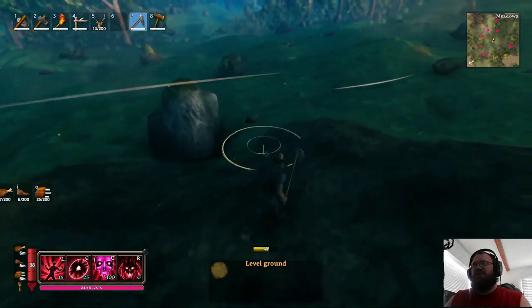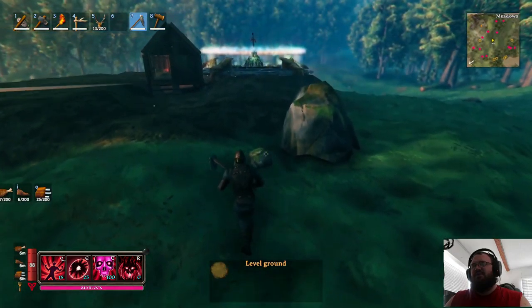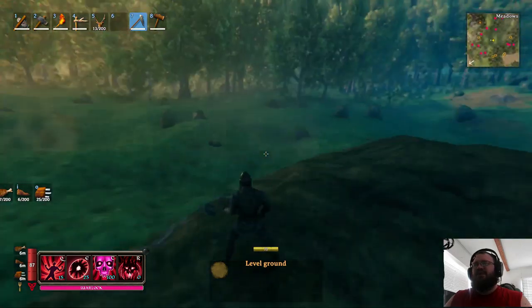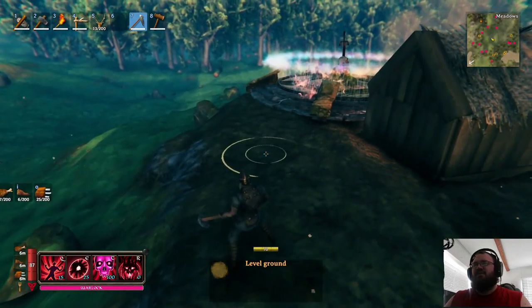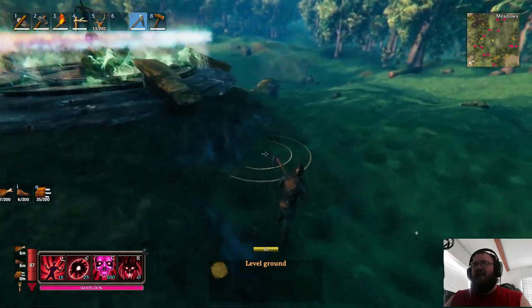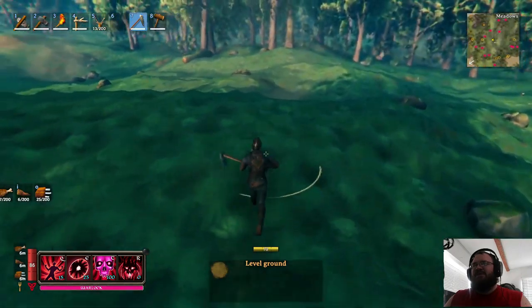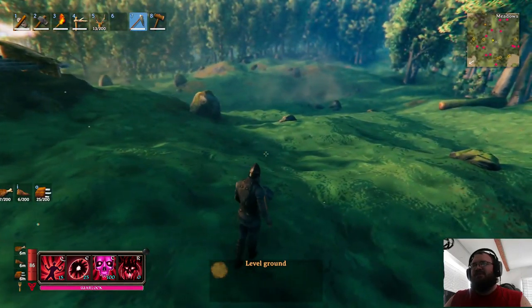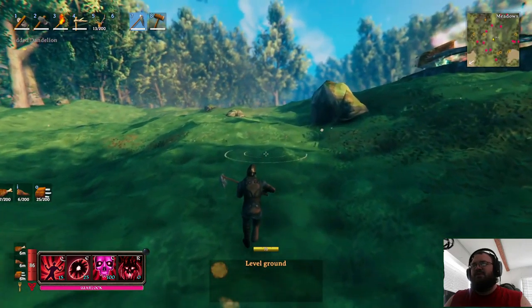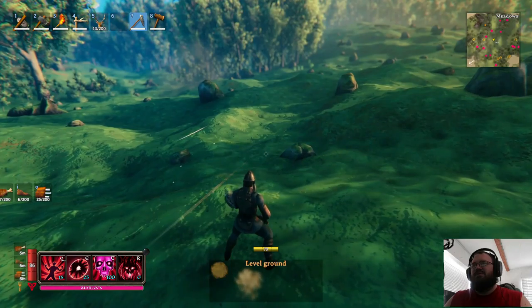I shall do that some other time. For now I want to get a little bit of storage going, so we're gonna get some of the ground leveled out here. That looks a little better. All right, let's find an area for storage and crafting. We got the house — I don't want the house and the crafting area to be too close, maybe we'll do it over here actually.